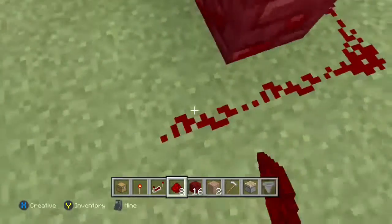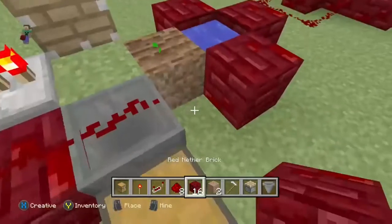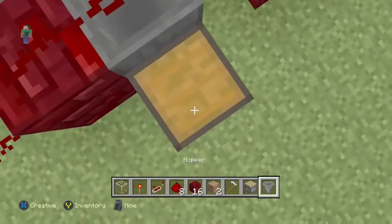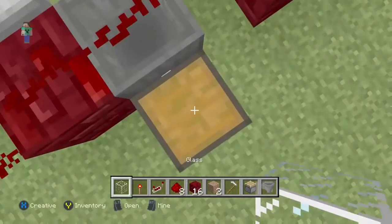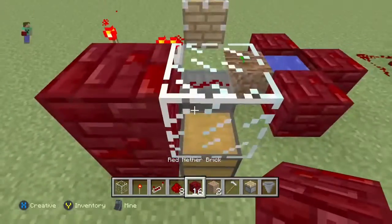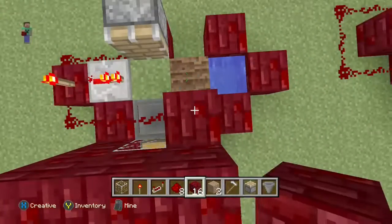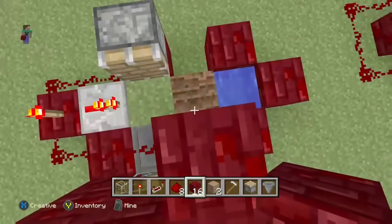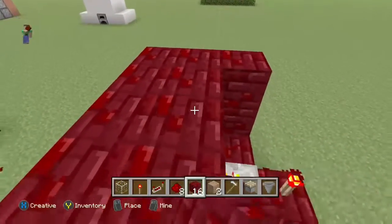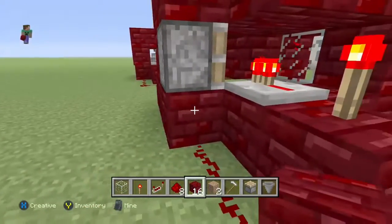Now get some redstone just like this. Make sure you're following the screen carefully. Now all we have to do is just do a few more things. Let's take out our glass and place it on top of the chest so we can see the mechanism and also pick up items from the chest. Now we're just gonna want to get some blocks to fill it up so the melons slash pumpkins will actually have a better chance of going into the hopper. Let's just do that, then fill that up, and then fill this up.